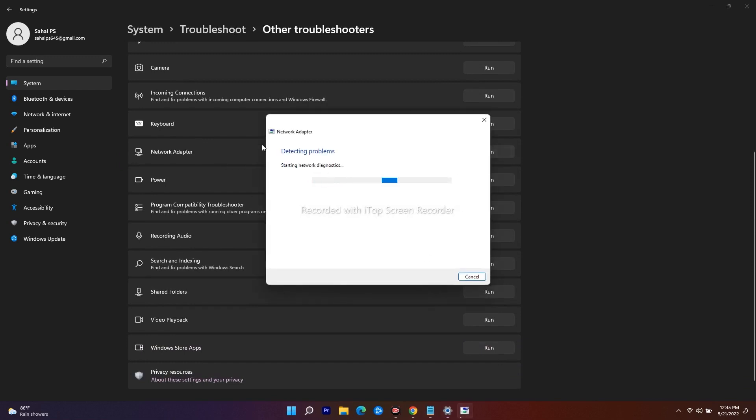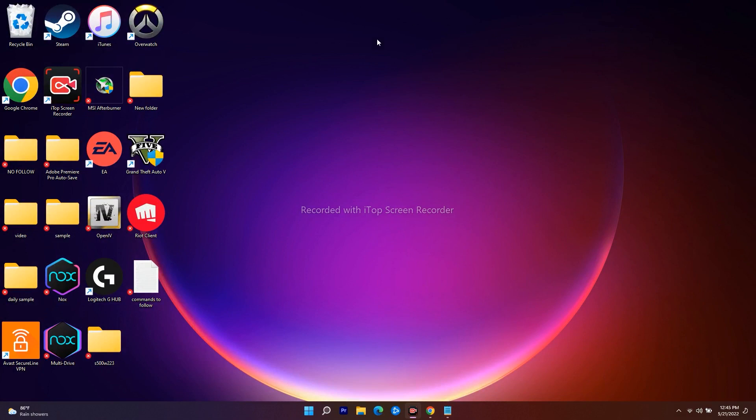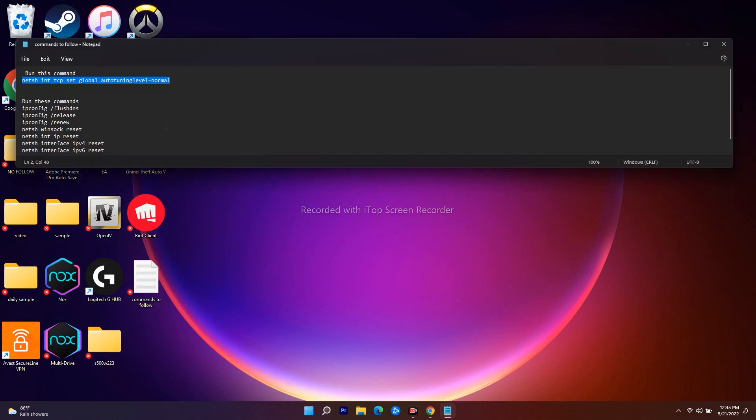The next step is to perform a clean boot. Search for 'System Configuration,' navigate to the Services tab, check 'Hide all Microsoft services,' then click Disable All. Click Apply and OK, then close and try launching the game from Steam.